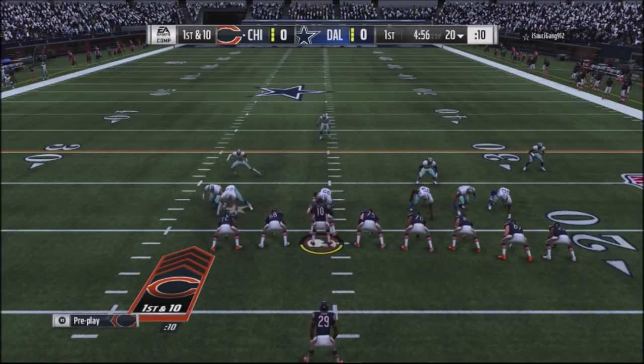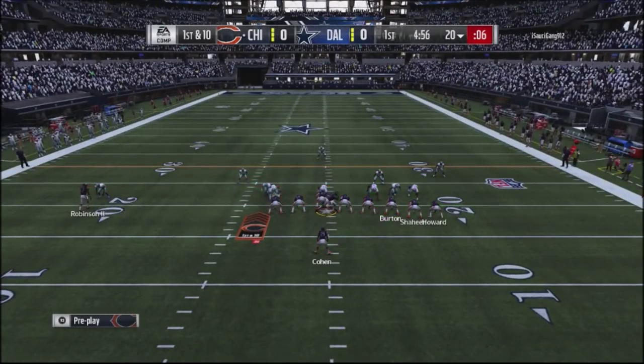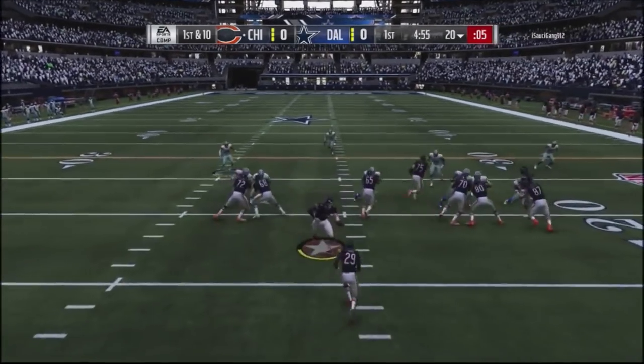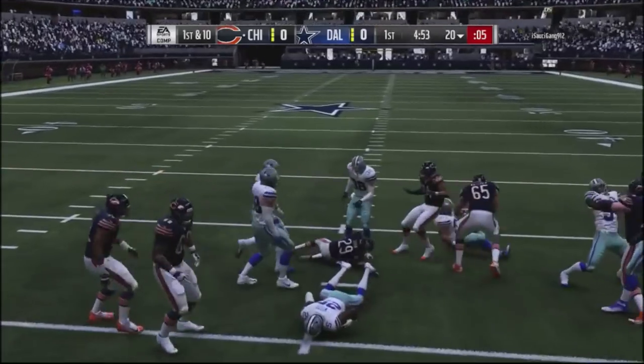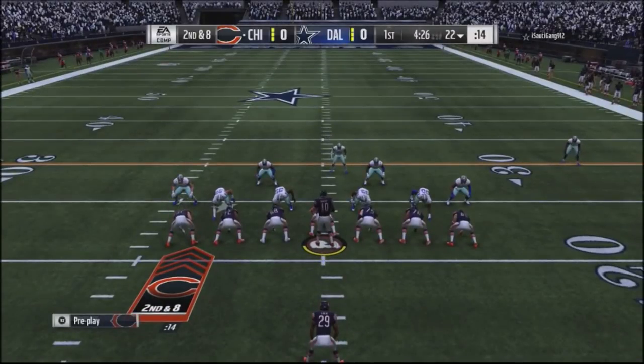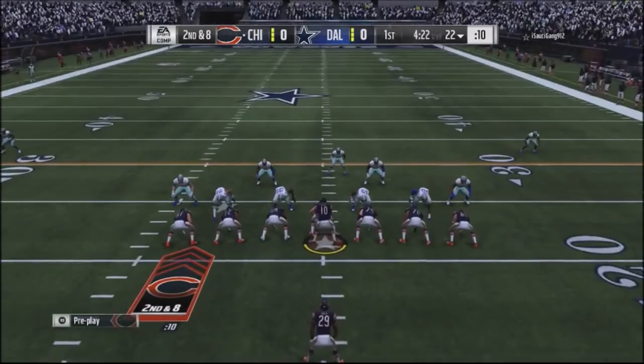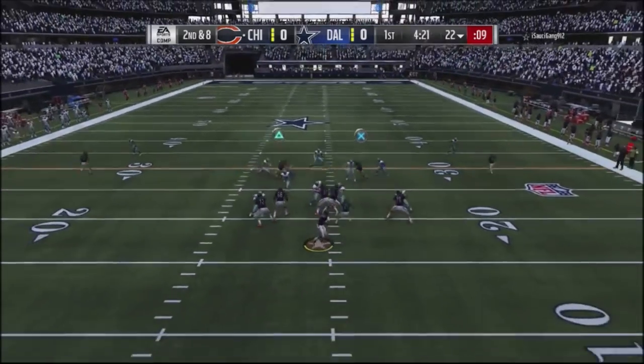He comes out of the single back formation, and you can see this guy actually had an idea about one of those glitchy runs. He had a stacked defense off the edge expecting that off-the-edge run, so he actually had a good defense against it. I settle for an inside run, coming out of the single back ace.